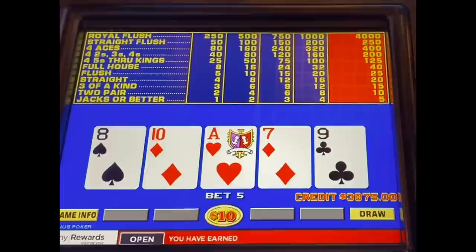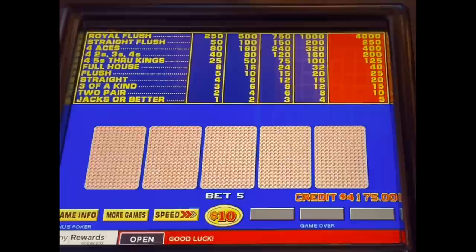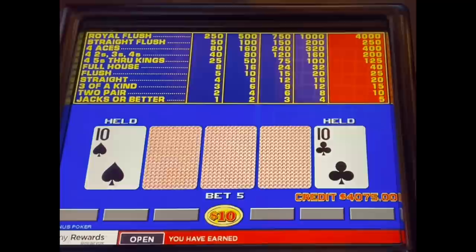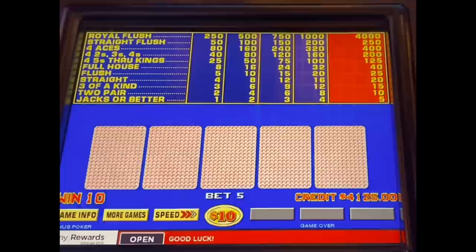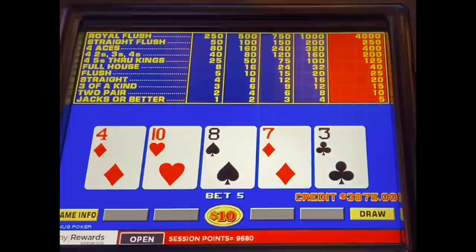As you remember, we started this session at $5,000 — we're back at $4,000 now. That's one aspect of the game that's very important: if you're able to just maintain the bankroll close to what you started with, you put yourself in a really good position for some really big royals, especially if you're playing high denomination coin and you're able to just maintain that bankroll.